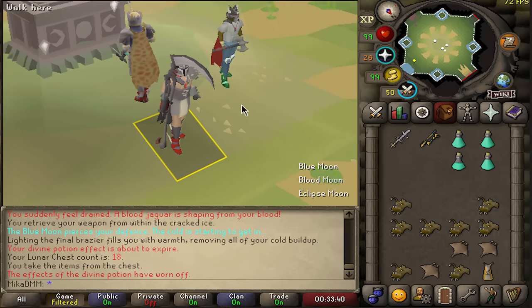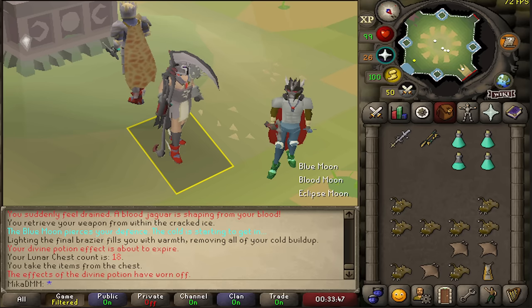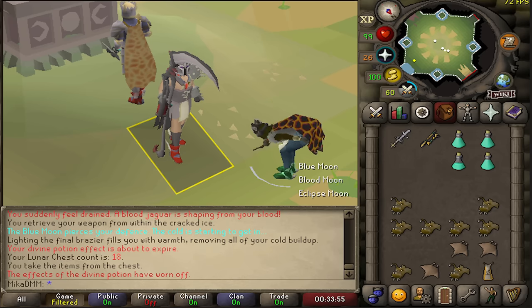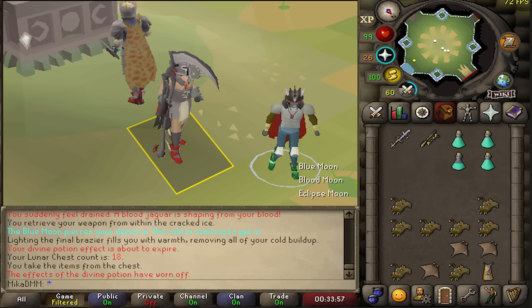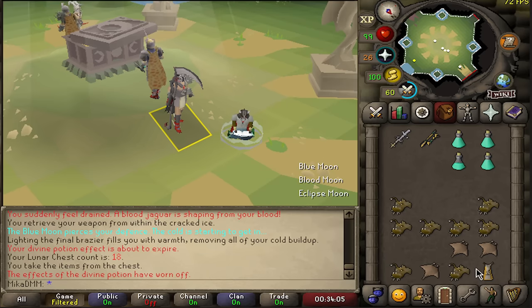So I can wear full max strength melee and use this as a range weapon - that can be really, really good. When worn with all the other pieces of the Eclipse Moon set, the player gains the Searing Blows effect, where the Eclipse Atlatl has a 20% chance to inflict a burn effect on the target. Whilst burned, the target will be dealt 10 damage over the course of 40 ticks or 24 seconds.